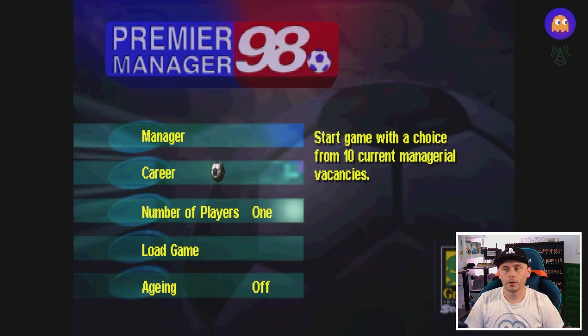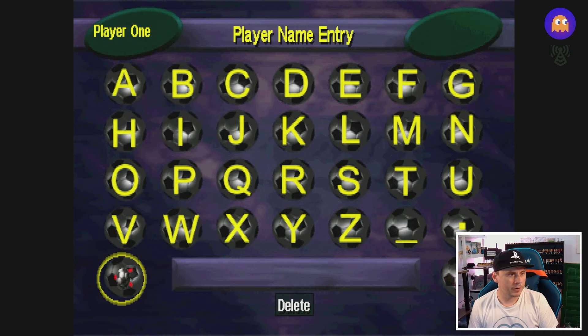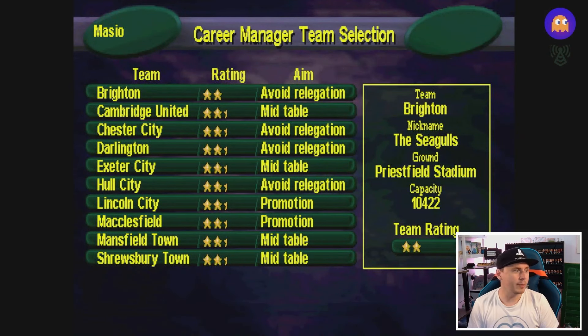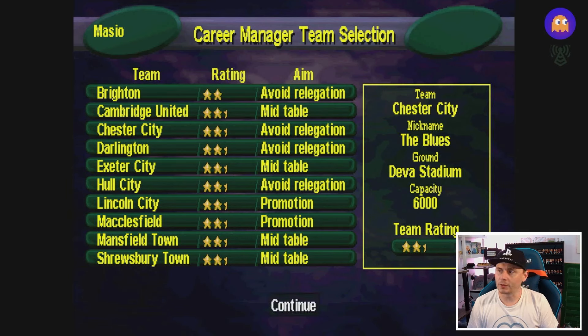We're going to go with the career. I've just made the mistake of updating OBS prior to starting. We've got a choice of Brighton — avoid relegation — Cambridge United mid-table, Chester City avoid relegation, Darlington avoid relegation, Exeter City, Hull City, Lincoln City, Mansfield, and Shrewsbury Town. For no reason other than the fact this is geographically closest to where I have just been, I'm going to start as Chester City.